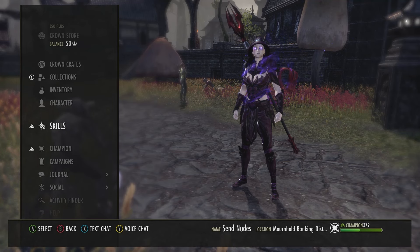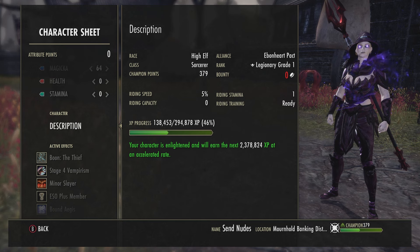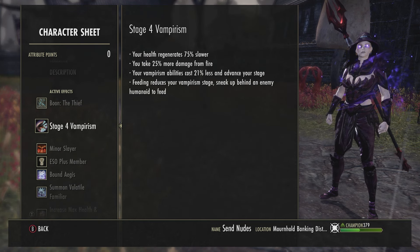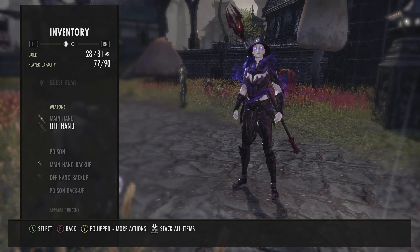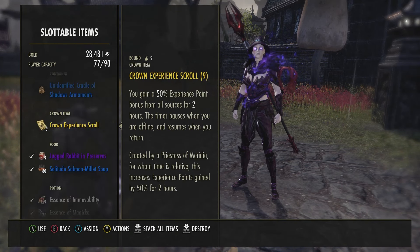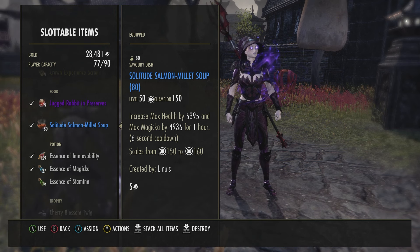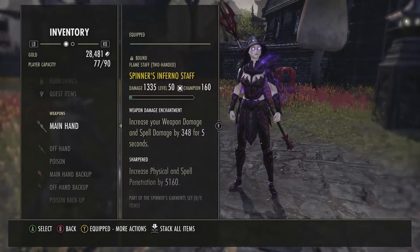So in case you couldn't tell from the text on screen, this is the part of the video where I go through what I'm using. I'm using the Thief boon and I'm also a vampire — it's very optional because vampire makes you look ugly. I'm using the max health and max magicka food; I'm eating the Solitude Salmon Millet Soup because it tastes fucking lovely, and I'm on a diet because I ate too much jubilee cake and miserable pie.